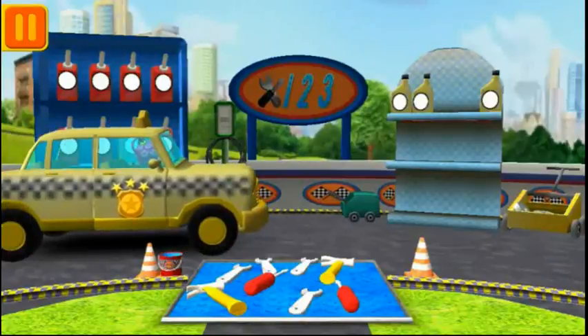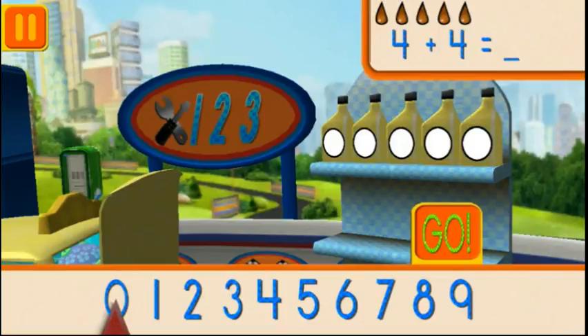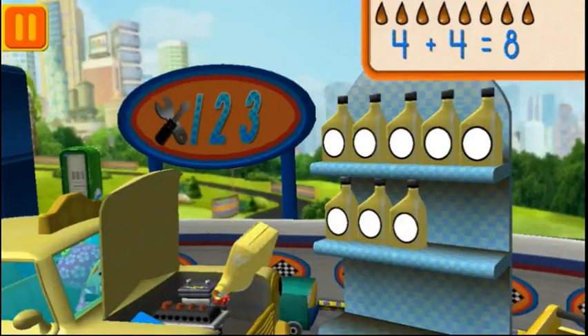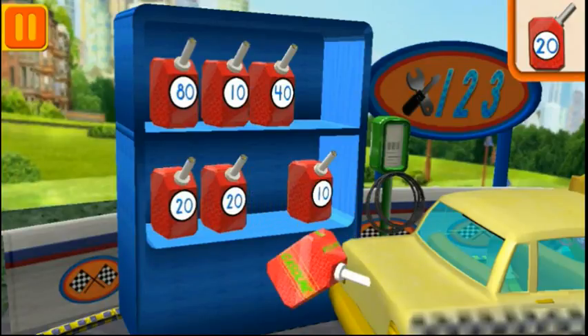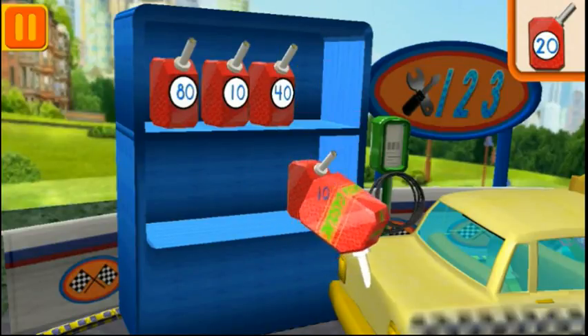Time for a pit stop! We had four cans of oil, and we added four! How many do we have altogether? Drag the arrow to the total number of cans and press go! We need fuel cans with the number 20! Find the cans with the number 20 and drag them to your car!